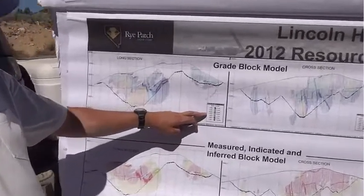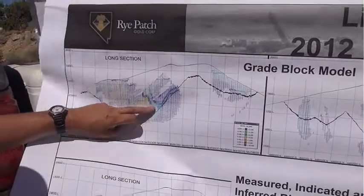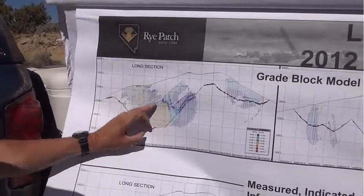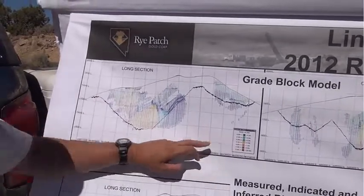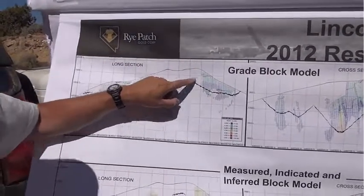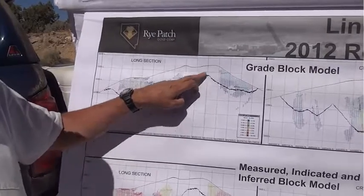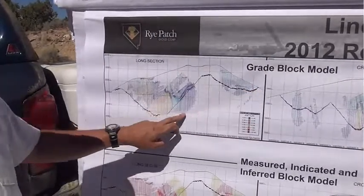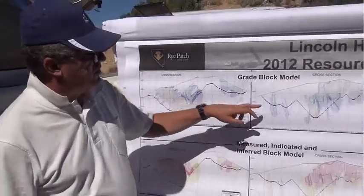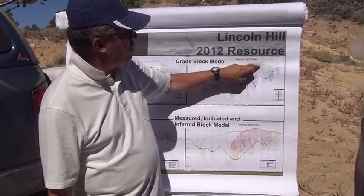Yellow starts at 0.3 grams, orange at 0.5 and 1 gram. This is a big area and it's almost at surface. 0.2 grams is in green, also at surface. We have this little hill inside the pit where we don't have drilling — that's another thing we are going to test with drilling to see if we can incorporate it.